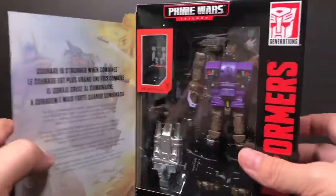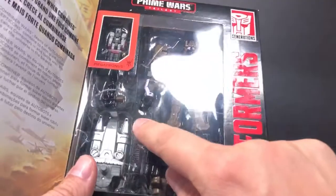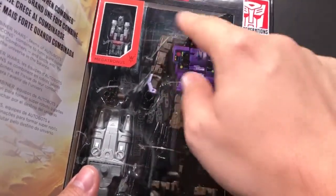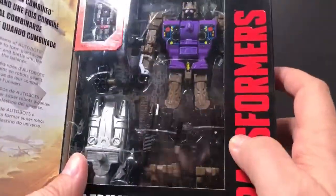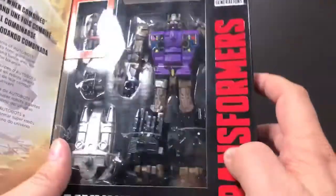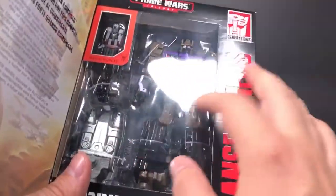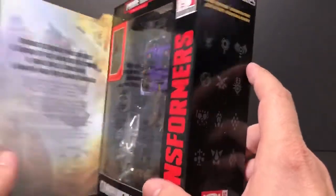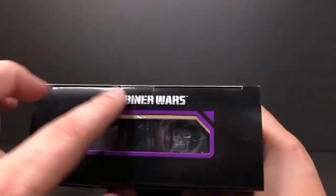On the inside you can see the back paneling is using the Combiner Wars patterns and artwork. And strangely, it says 'Power of the Primes' on one part of the back, but if you look right here it also says 'Combiner Wars.'